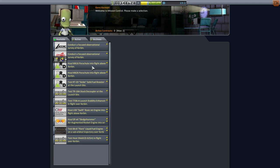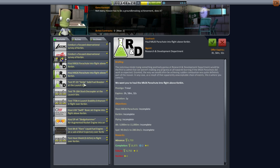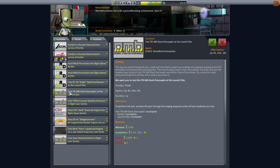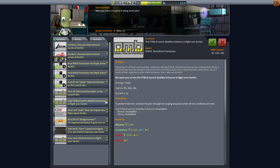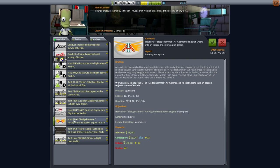They're giving me a lot of part test contracts: Hull Mk 16 Parachute, Hull Mk 26, Test the Sickle SRB, test the stacked decoupler at launch site. My favorite is 'test the launch stability enhancer in flight over Kerbin.' And then: Hull the Swift basic engine into flight above Kerbin. I don't want to use a jet engine right now. The SPX4 Sledgehammer Air Augmented Rocket Engine into an escape trajectory out of Kerbin - that's pretty close.